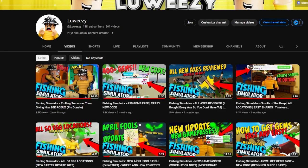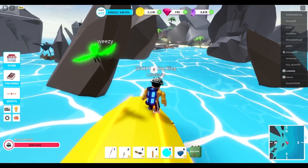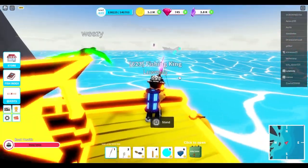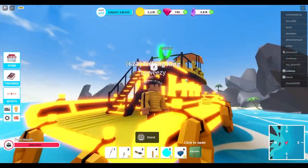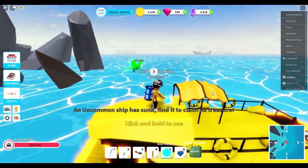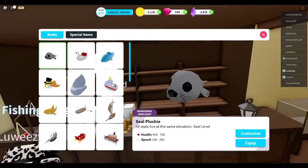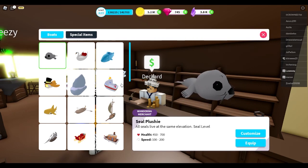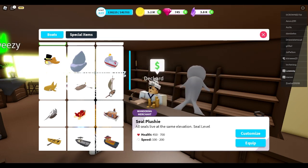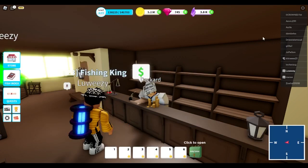Here's a tip that can be useful for some people. For this to be effective, you must be close to a port or a boat spawn spot. Let's say you're fishing on your houseboat and someone spawns Moby Wood — now you want a different, faster boat. All you have to do is reset, go into the boat shop, and equip whatever boat you want to switch to.